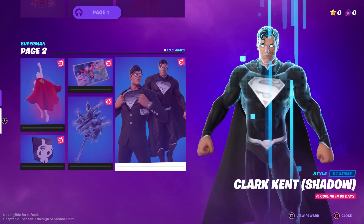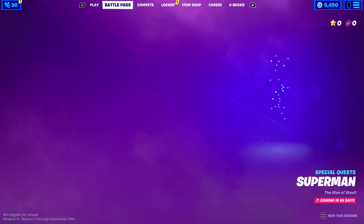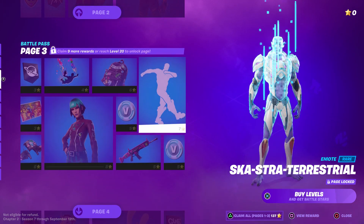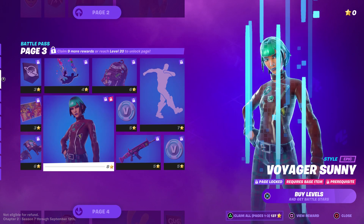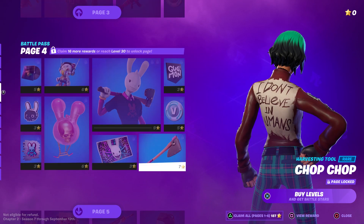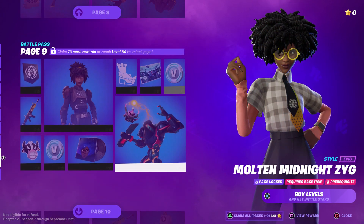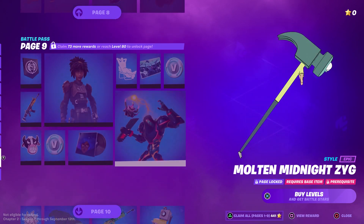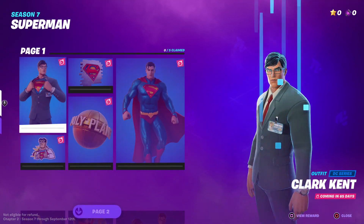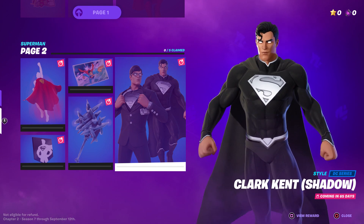Now for the style — styles are a little different. I think the second styles are eight stars. This skin has a second style, so you need eight stars to unlock any of the second styles. And yeah, this is the Shadow Superman second style — that's what everybody wants. You need eight stars to unlock this Superman style.